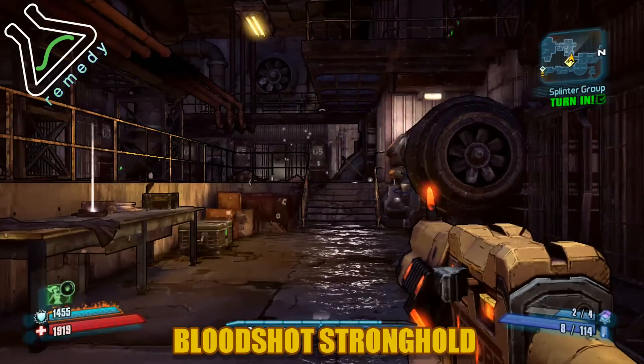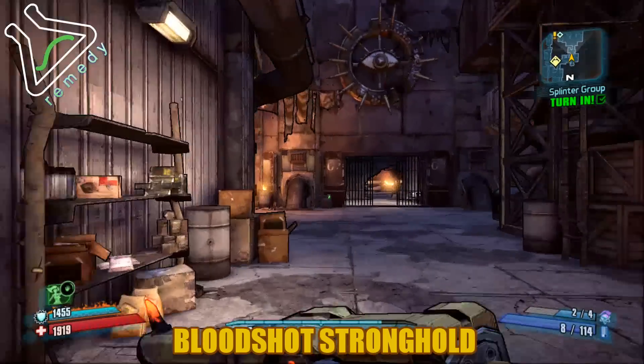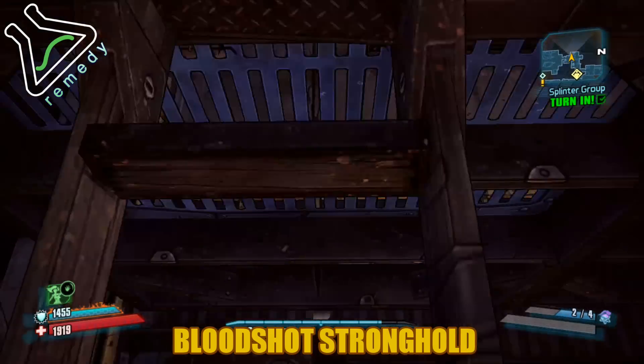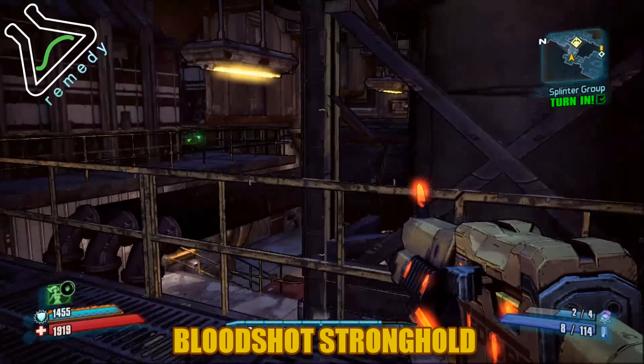I've started marking where exactly they are positioned with the waypoint on the map, so if you want to mark that spot, that's exactly where it's at. From my point, you want to climb this ladder, and you're going to go up and around, and there are some pipes up top, and you're going to climb on those.